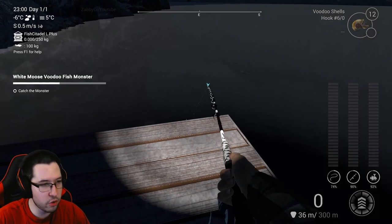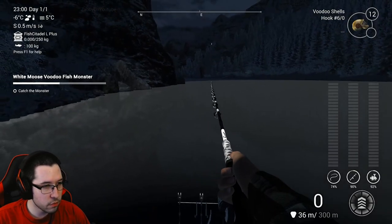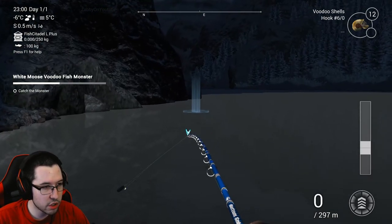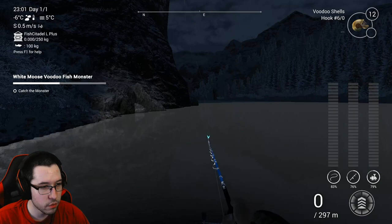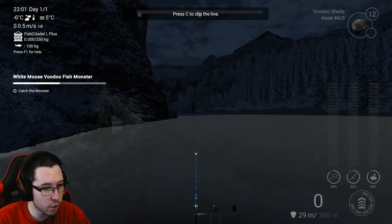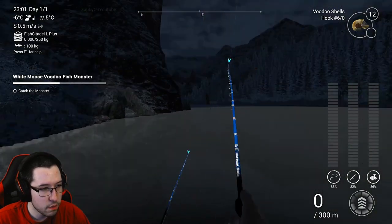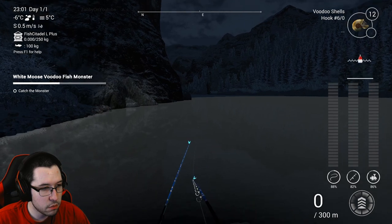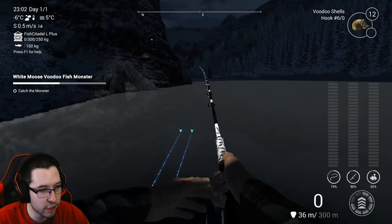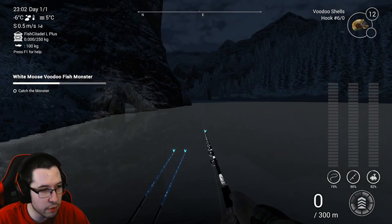We're going to put down our rod stand once we get there, and cast out in pretty much the same direction we were just fishing in. Let's go with all of these — one there, another one in that area, and one a little bit further back. We're just going to cast in that general area. You don't have to follow it exactly, but basically anywhere in this area you're going to be able to catch these bad boys. Let's throw the last bottom rod there, then grab the float rod.